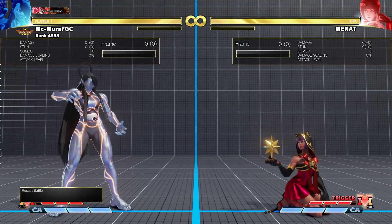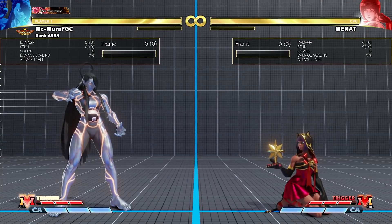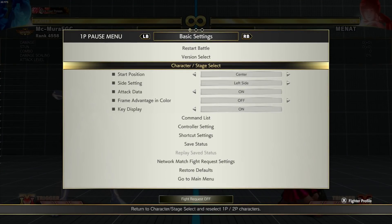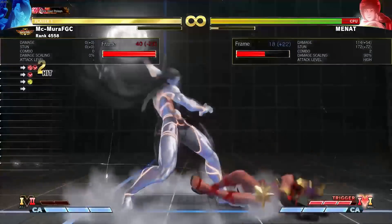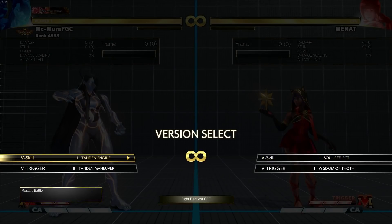There was also a bug fix to V-Trigger 2 — it no longer disappears. Apparently there were some bugs where V-Trigger 2 would disappear, but that doesn't happen anymore. Seems like a bug fix, not really a big deal.